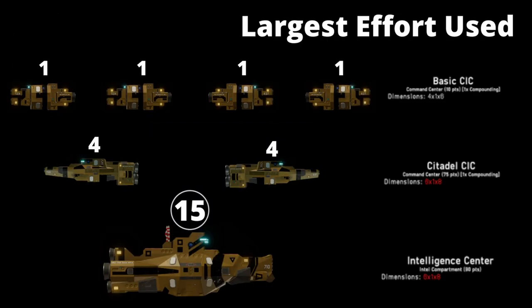Only the largest effort will ever be used in the calculation. On screen you can see a hypothetical fleet comprised of four frigates, two light cruisers and a battleship, with the intelligence gathering component each ship is equipped with and its level of effort shown above each hull. As the intelligence centre is equipped to the battleship, 15 effort will always be used in the intelligence gathering calculation. And as the intelligence centre operates across the fleet using communications, it will provide its effort to everything that fleet can see.